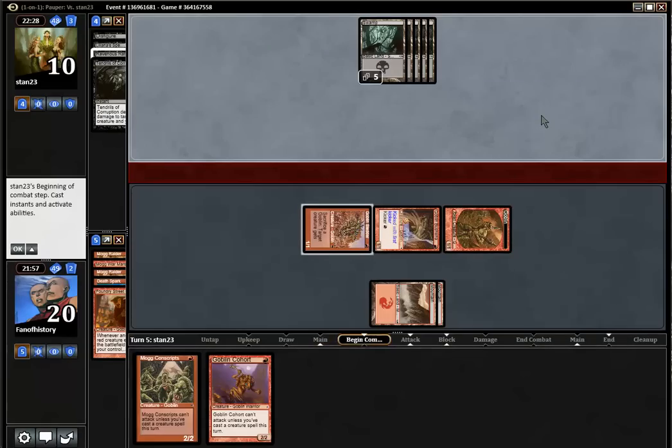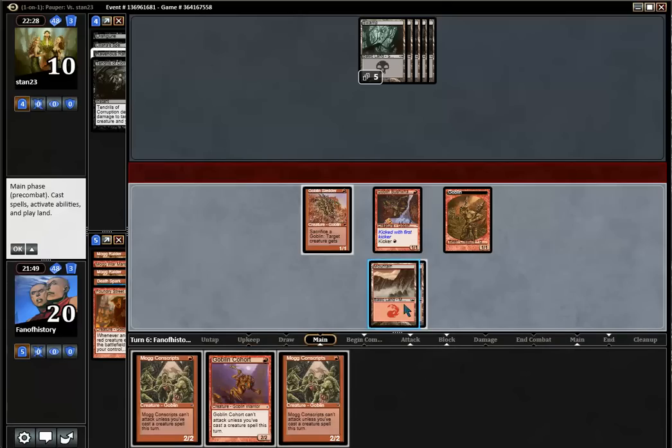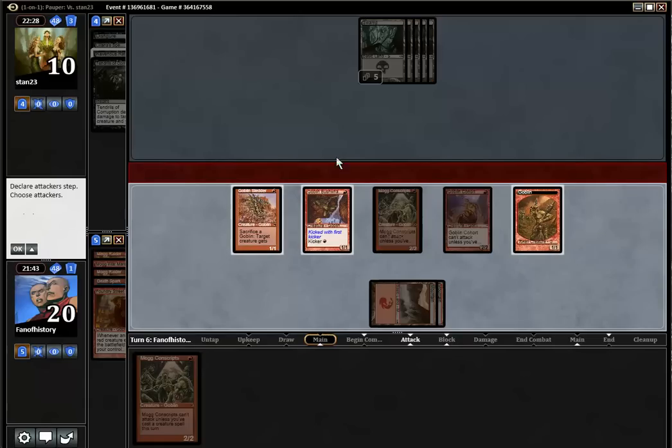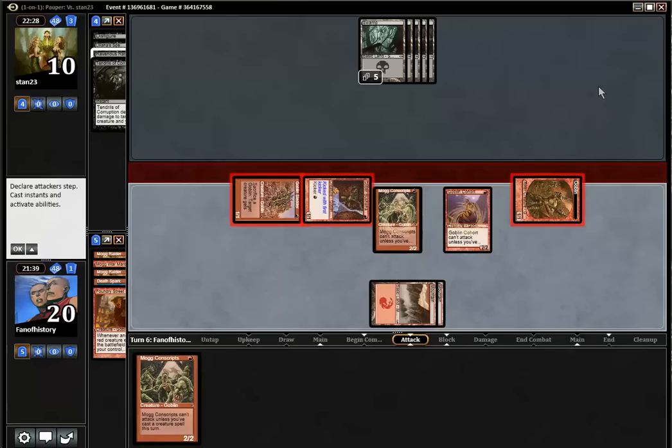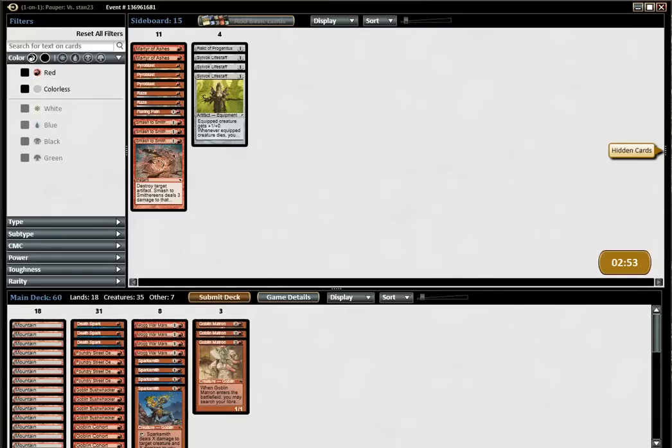And we have to play the creatures, so we are not getting it back. We play Conscripts. Cohort. Swing for 3. So what do we do against Mono Black Control? The old sideboard plan says no board. Life Staffs are good against Mono Black Control, but only when you try to outlast them, and we have absolutely zero chance of outlasting Mono Black Control.